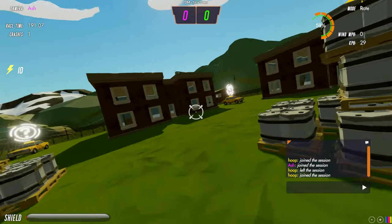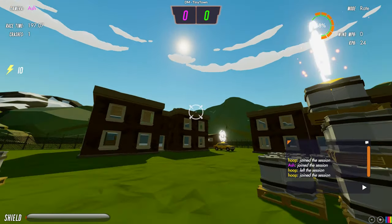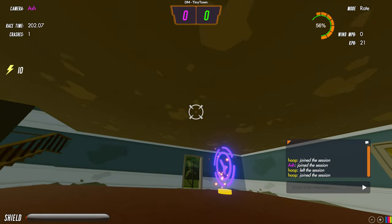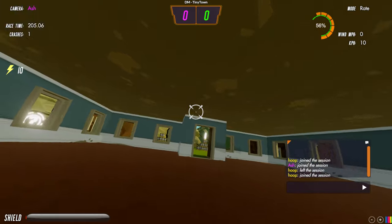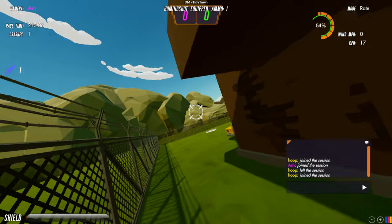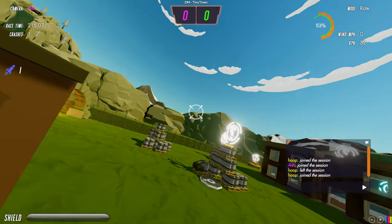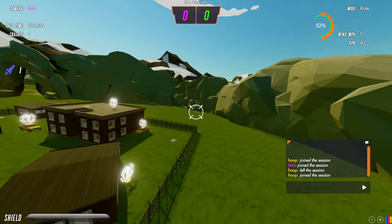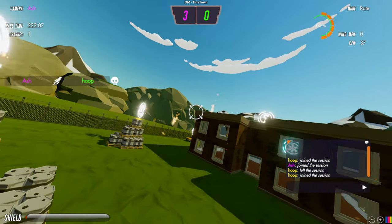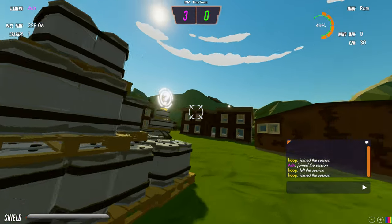If you hit the ground close to an enemy they might be taken out by splash damage, or you can hit them directly. There's one more weapon in here — missile. It's a homing missile and you only get one. You can see I've got the missile icon with a 1 next to it. Firing it with Liam in the building, you'll see it tracked him — it homed in and took him out with a single hit.